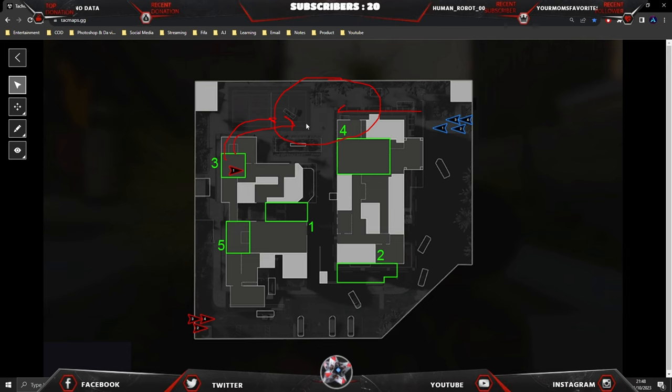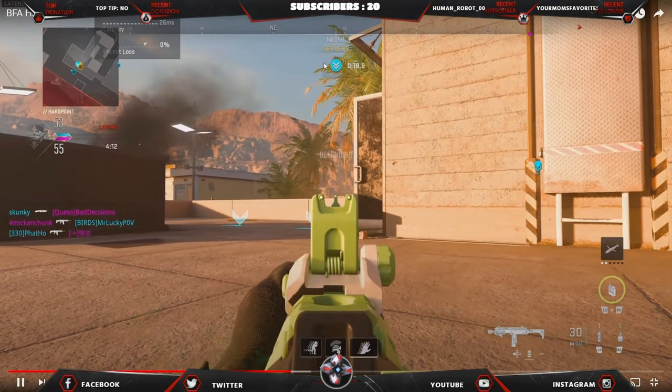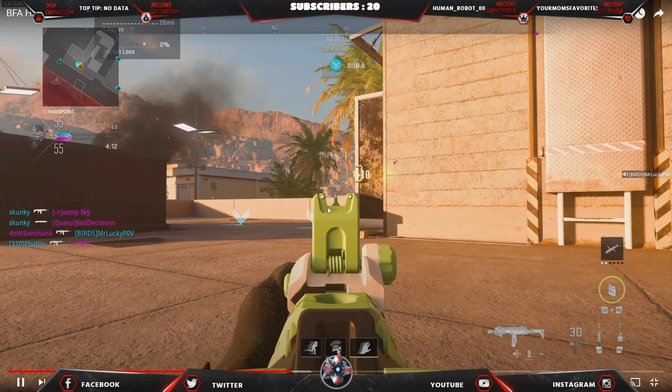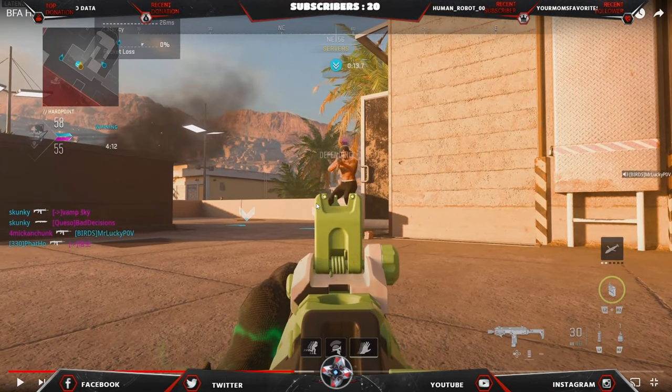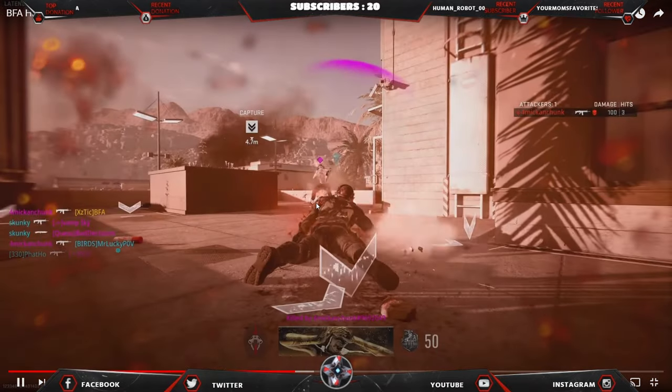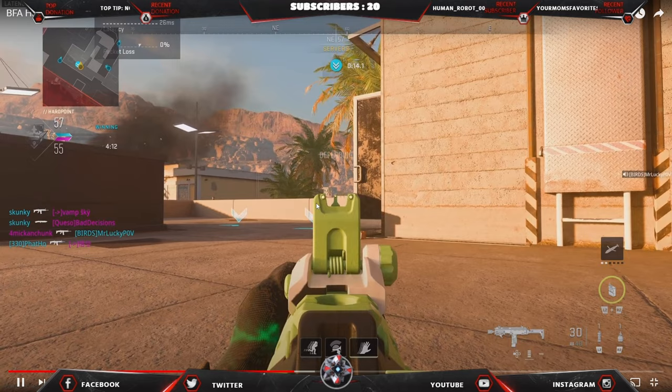In an optimal situation: chuck a stun, wait about five or six seconds, then chuck a grenade. That way in your head you've covered ten seconds of ground — and ten seconds on a hardpoint by yourself, that's pretty good. If you're going to hold it, use your equipment before you die; it's about using it on the aggression or just shouldering and stuff.